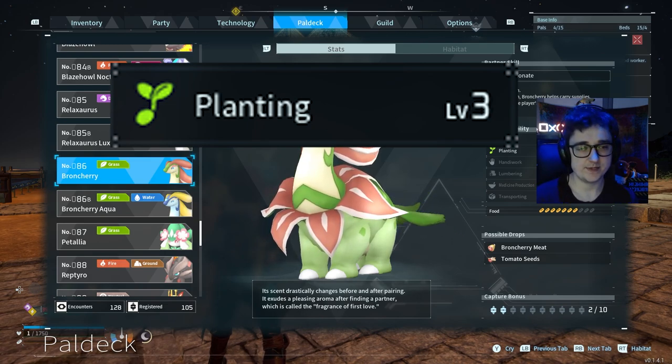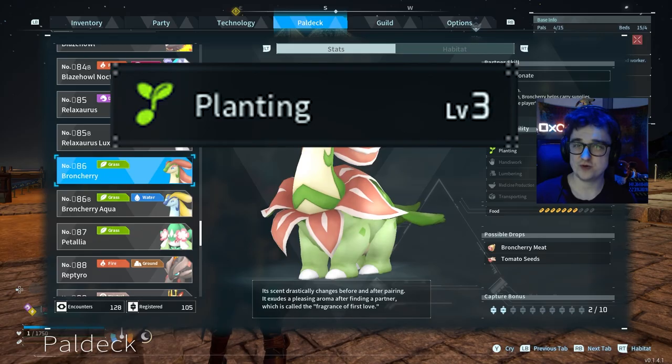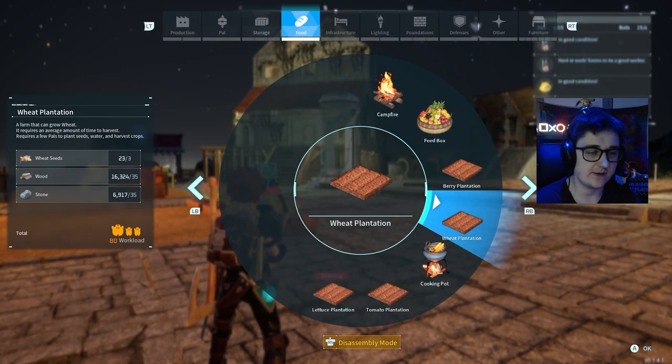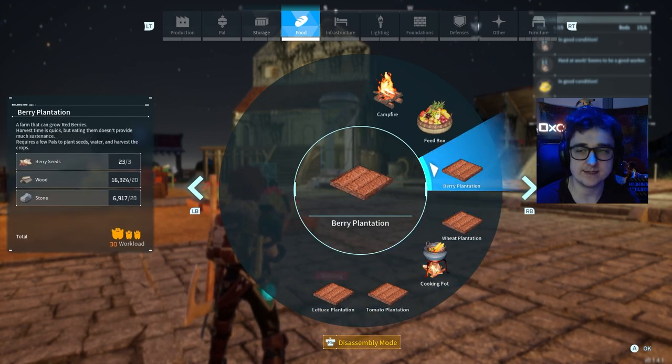The next one on our list is planting. We've got a Broncherry here with level 3 planting, which is pretty good. The structures that require planting include the berry plantation, wheat, tomato, and lettuce plantations — they all require planting skills.